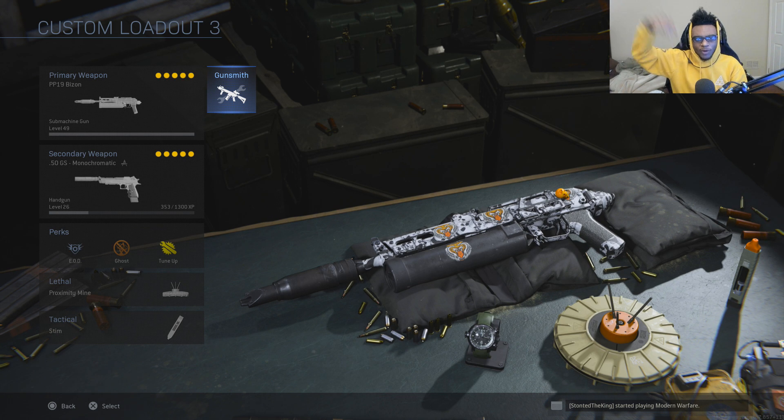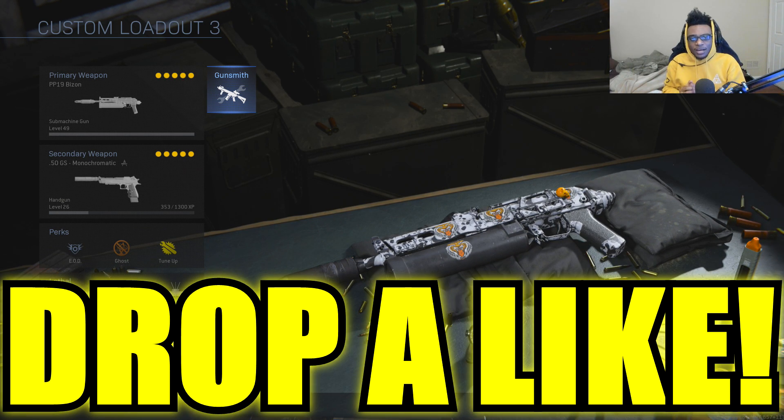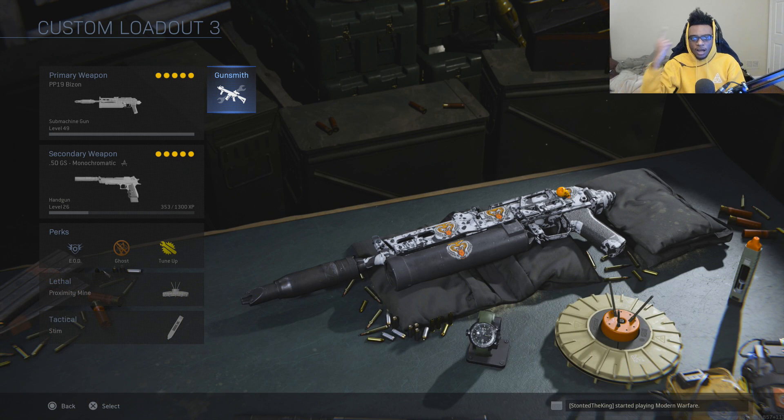Let me know down in the comment section right now what is the next map that you guys want me to do a map breakdown on, where I go over all the spawns, all the power positions, and also all the callouts for that specific map. This is the class that I was using on Shoot House.